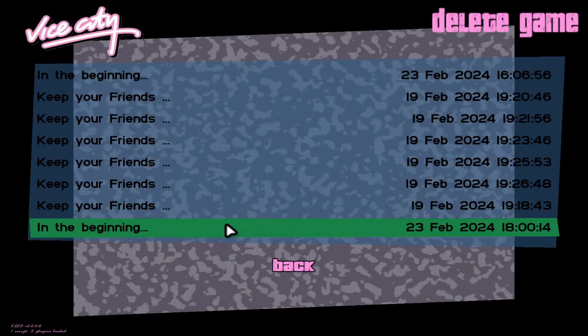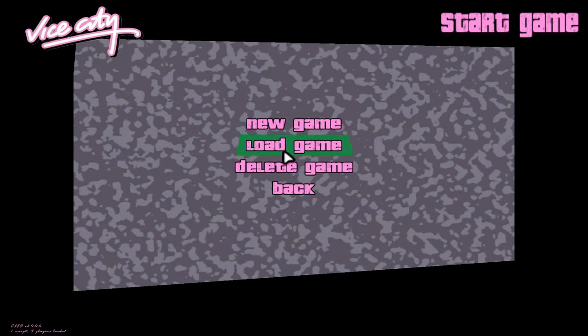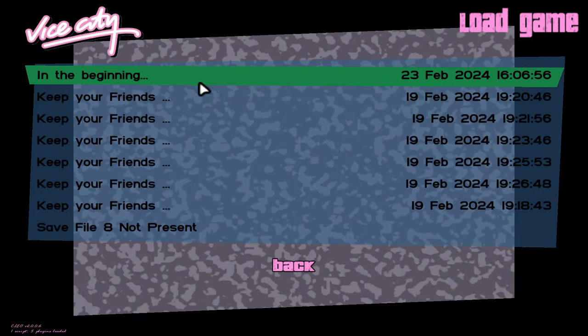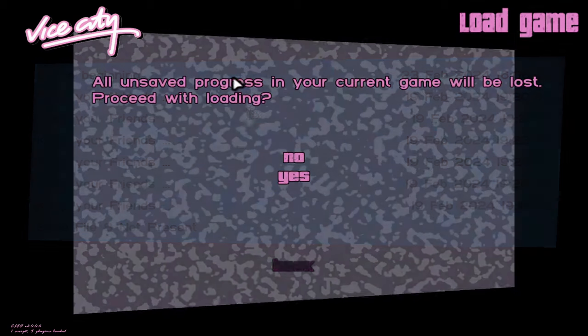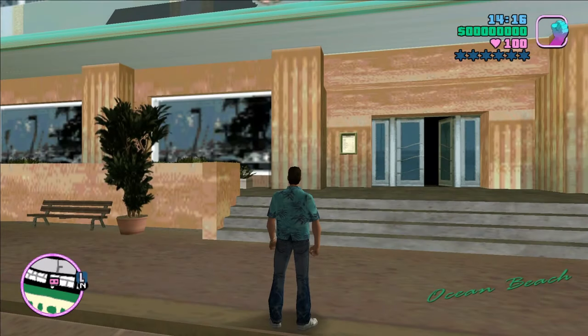Now after an hour and a half of fails, we are going to delete that save file and load our previous save state from before we used all of those cheats to get that Admiral. This is where we're going to pick up in our next video. If you have any feedback for me on the series, ideas for tasks I should consider, or memories of this game, drop them in the comments — we would love to hear from you. Thank you so much for watching and we'll see you real soon.